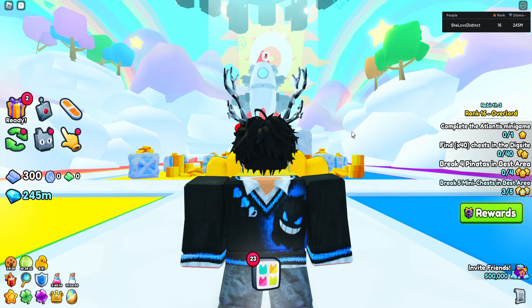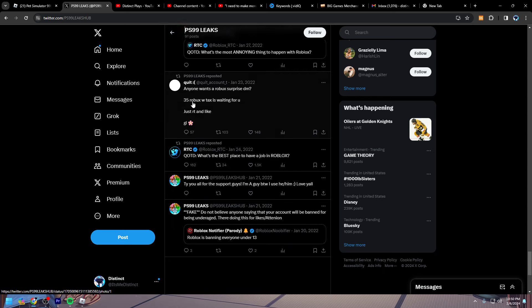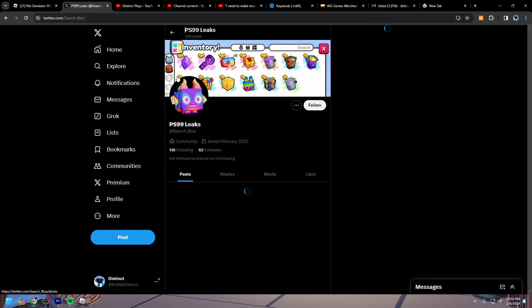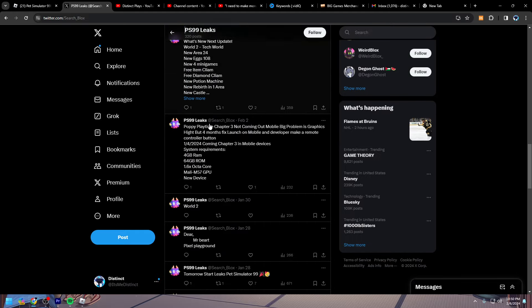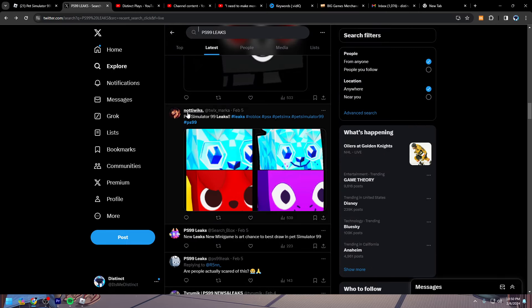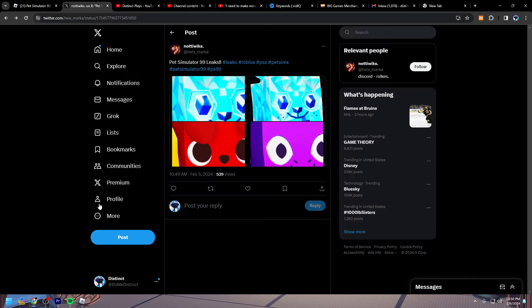Now the reason this is so important guys is because guess what is happening in the next update. I'm currently looking for the leaks here. Supposedly there is going to be a new diamond pack that you can purchase. Here it is — this person called Nody Wicks went ahead and dropped the link. There is a huge diamond dog and there's also a normal diamond dog. So what this basically tells us is inside of Pet Simulator 99, there is going to be a new pack that you can purchase.